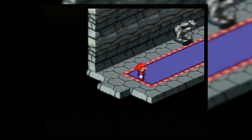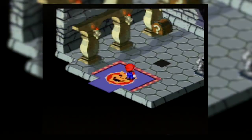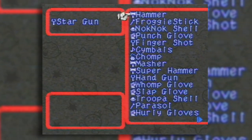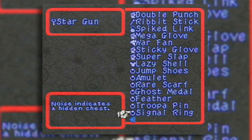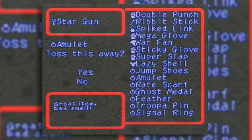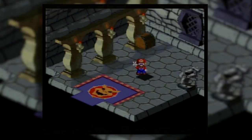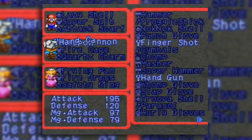Finally, it's the last fighting room. I'll see you later. Eight minutes later, and we get the Star Gun, which is Geno's best weapon. I do like the Star Gun - that one's really satisfying. I like it much more than the hand cannon.